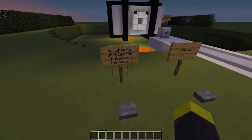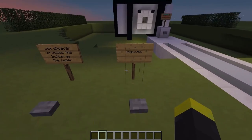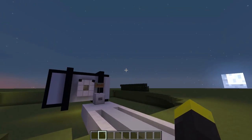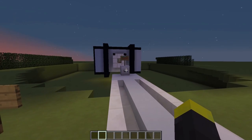Here in the outside of the building, if you press this button you will become the owner of the house. You will get a tag which basically determines that you're the owner. If you right-click here, you will no longer be the owner and the system will try to stop you from entering the house.